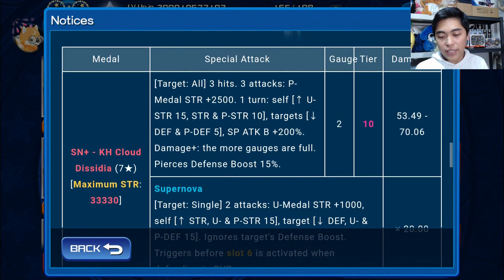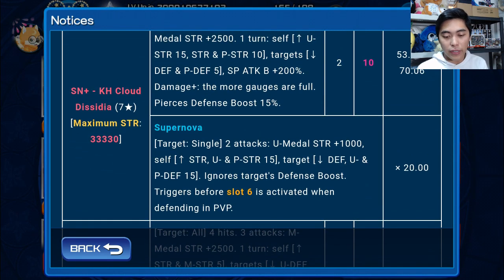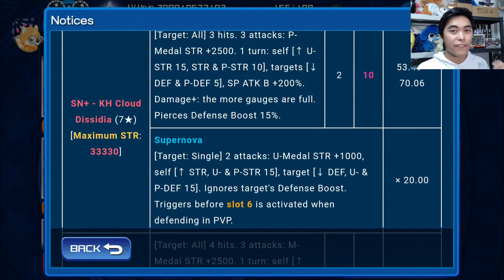It only costs 2 gauges and has a pretty decent multiplier - we definitely have things cracking more than 70 right now, so it's an okay multiplier. Looking at the Supernova attack, it hits only 1 target, and for 2 attacks it increases Upright Medal Strength by 1,000, then increases your self-buffs - pretty much perfect for Power with Cloud, and perfect for Magic with Leon. And here's the kicker that they're advertising: it ignores the target's defense boost, so no matter what, this Supernova attack is going to break through that target's defense, giving you that orange critical damage you see in PvP with defense break medals like Kingdom Hearts 3 Monster Sora, Zeus, and Dark Riku.